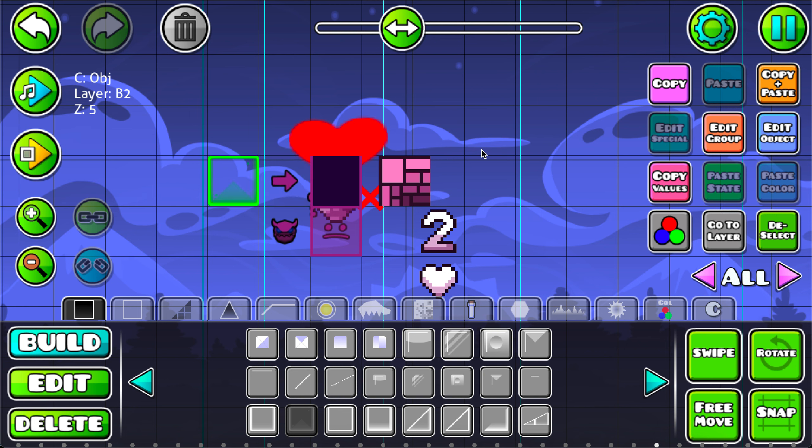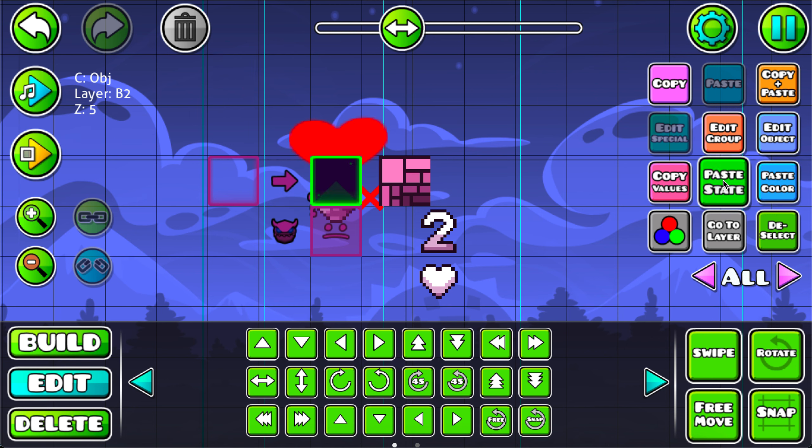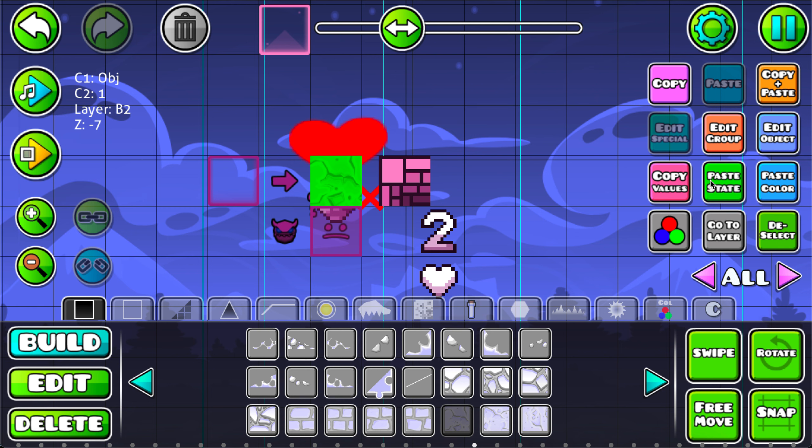For an example, this — I'm going to copy and paste the state. If I paste the state, it goes behind it. But if I take an older object, like this one, it will stay in front when I paste the state. And I also paste the color — see, it has nothing to do with the color.